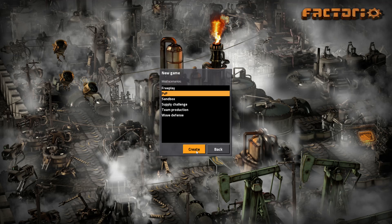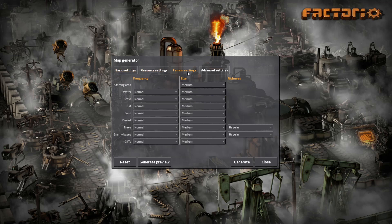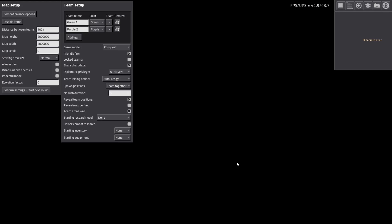If you go to PvP and create it, one nice thing is you can actually edit resources and terrain and stuff for this scenario. So if you want huge iron and copper patches that are super rich and frequent, or whatever, you can do that and it'll save these settings. You can even turn off biter expansion. Then you go to create and come into this area where you can choose all kinds of options.